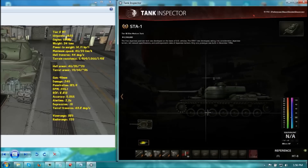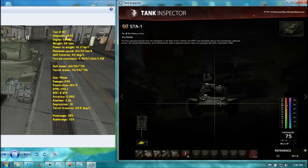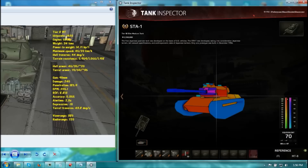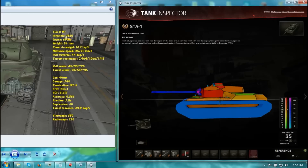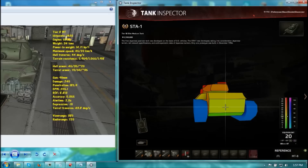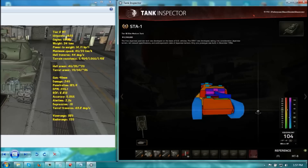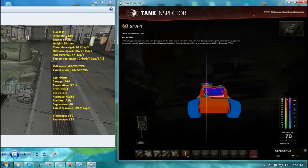Looking at the other stats — hull armor wise, the STA-1 has 45mm at the front, the same as the STA-2. Turret front is about 70mm, so hull armor is pretty much the same: 60mm at the sides of the turret, 35mm at the sides of the hull, and about 20mm at the rear for both tanks. Both tanks have no armor unless you hit the mantlet, but you can still penetrate the mantlet with a very high caliber shot, so don't depend on it.